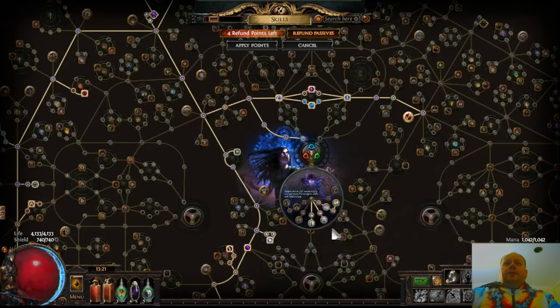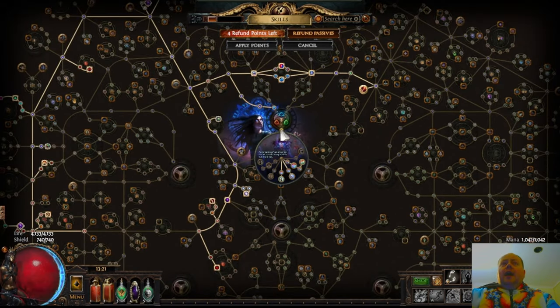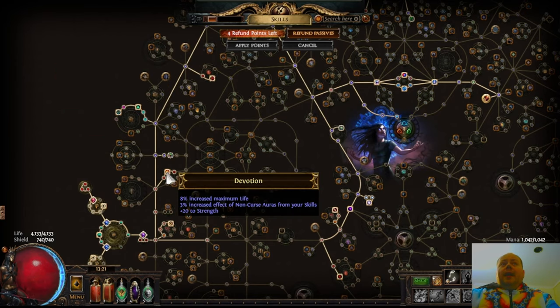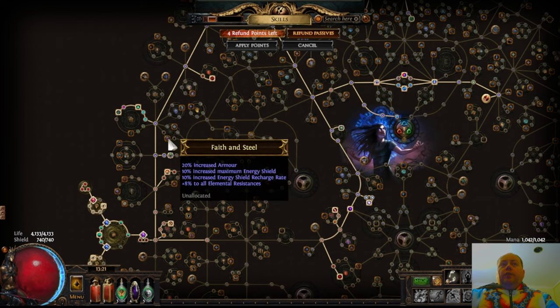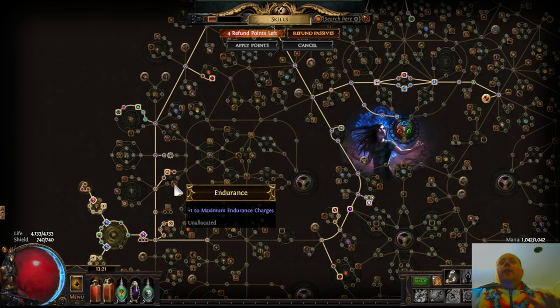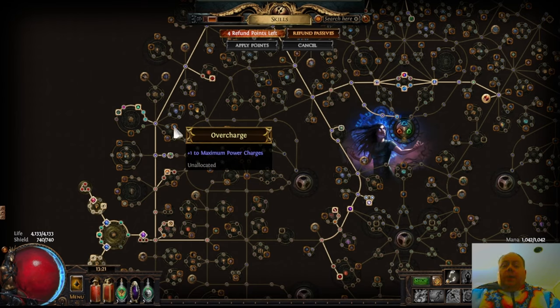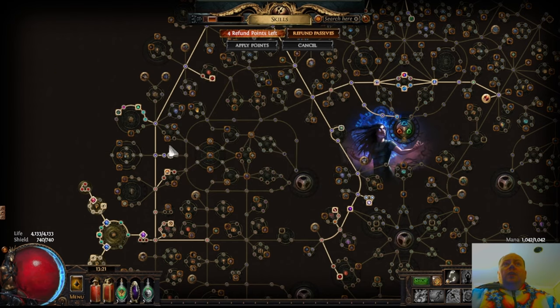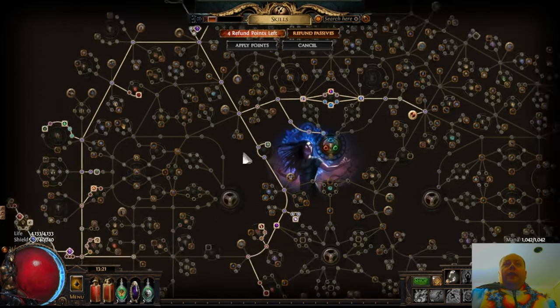So, where to socket this on the passive tree? There are six locations it can fit - six that have four notable passives in range. The first one is over in the Templar area, and this is actually a very good choice. You can get Overcharge, Faith and Steel, Devotion, and Endurance. All of these are pretty good general purpose modifiers, so you're not going to be forced into taking a lot of wasted points to power Inspired Learning. The jewel is so strong that it is okay to waste a few points to fit it in, but if you're using it here, it's not like you really are wasting those points.